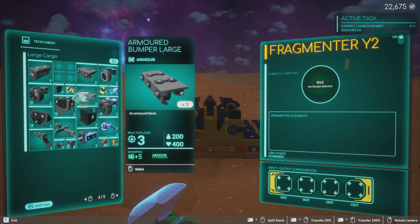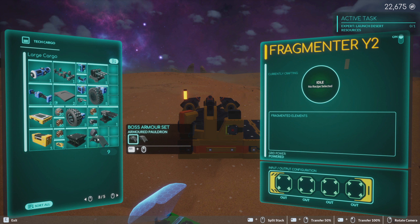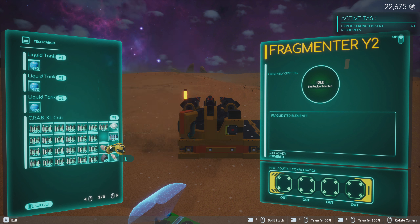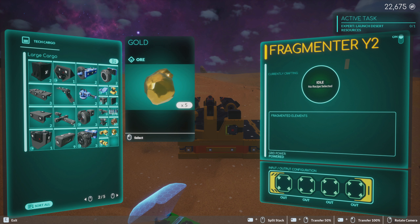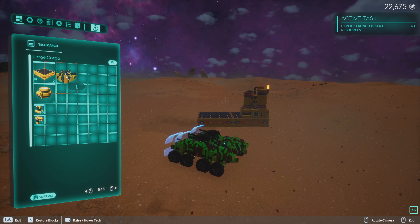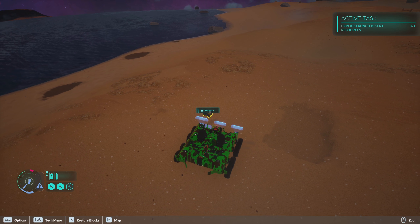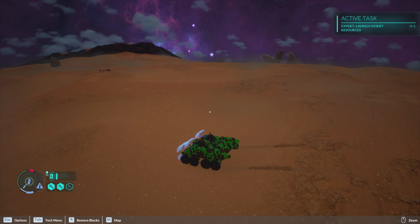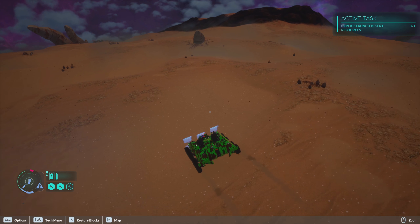I picked up some gold at some point — don't know where I got that, but I shall not complain. It saves me having to go off and mine it. Every time I do this, I forget to empty the generator and end up with crates on the ground.